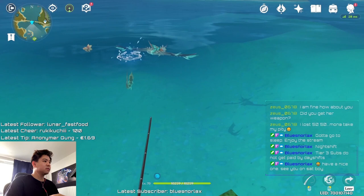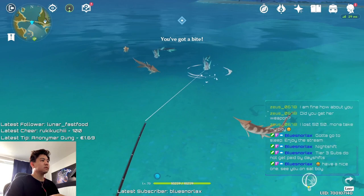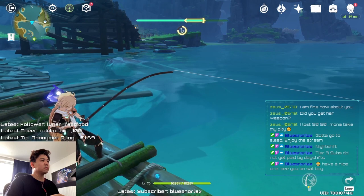If the fish doesn't like the bait, you won't be able to get it. But if the fish does like the bait, you just left-click again and hold that indicator between the threshold as long as the timer is running. If the timer fills up, you will be able to catch the fish — it's pretty self-explanatory.